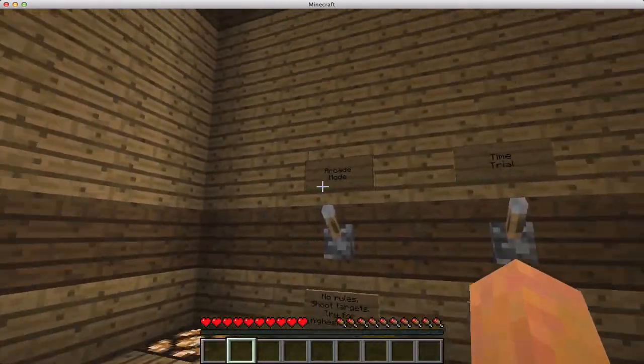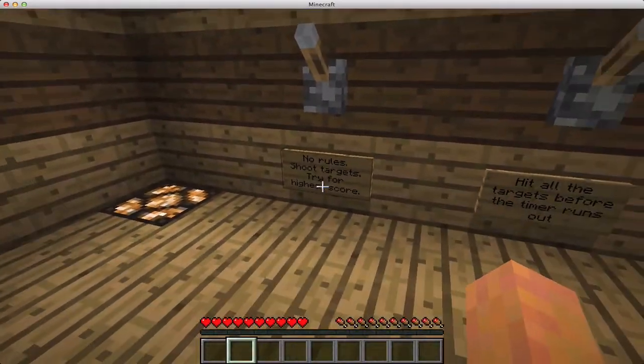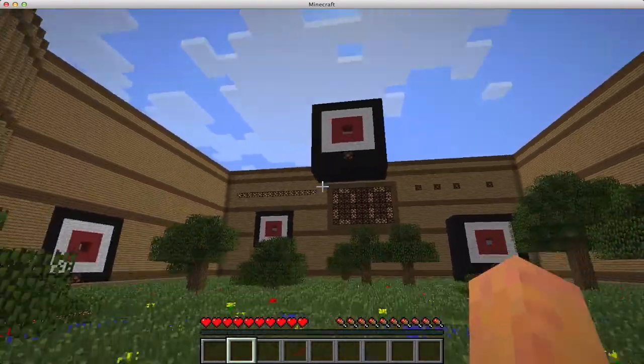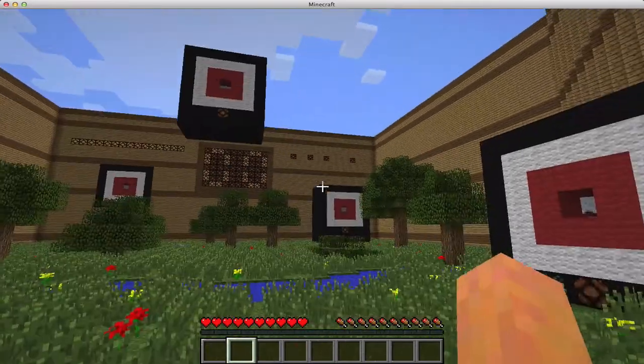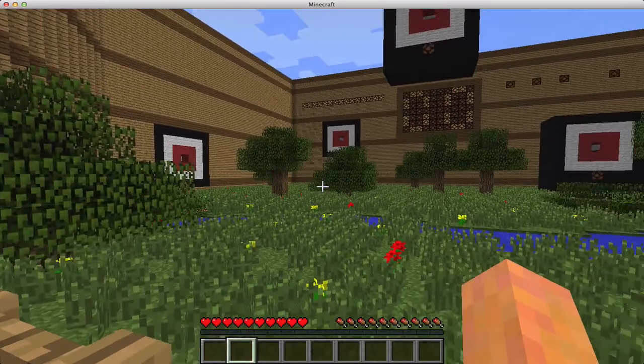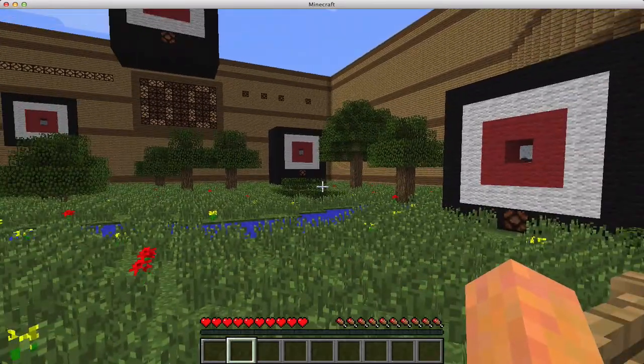We've got arcade mode, which is no rules — just shoot the targets, try for the highest score. There are six targets here: one, two, three, four, five, and then a moving one we call a squirrel. It kind of winds its way around the course and you have to try to shoot that one.